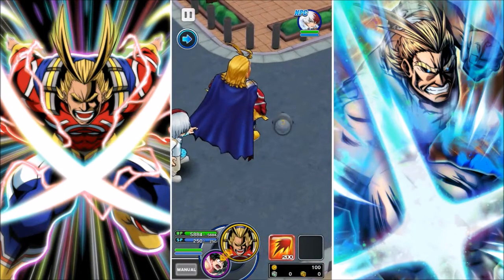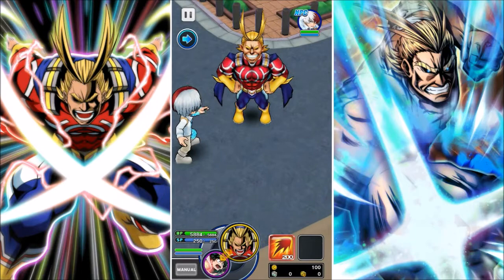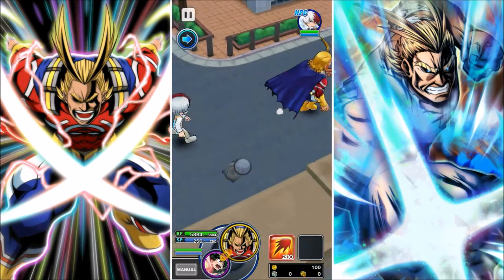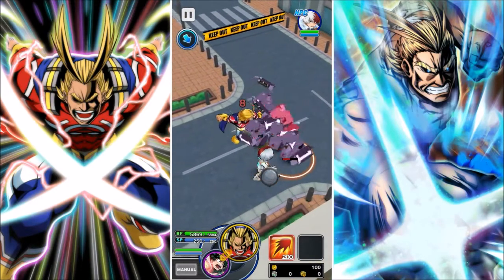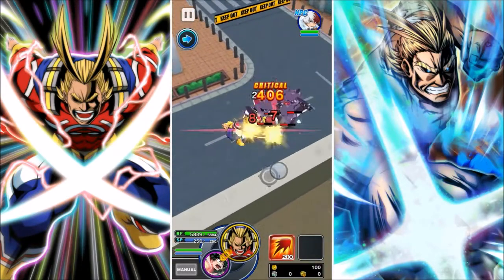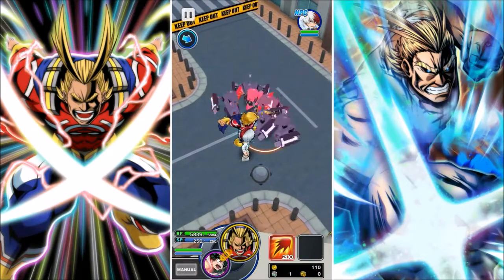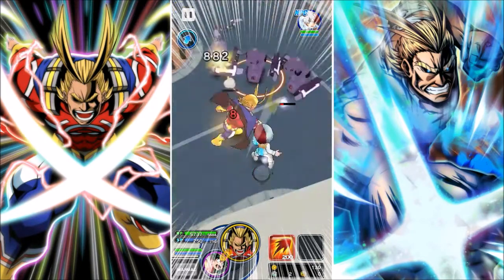Okay, so this is the last All Might. I think that it was called Silver Age or Golden Age — one of the two, like in comic books. We're going to finish off the rest of this map. This is one where you can hold it — you see this? This is what it means by hold: you can charge the attack and then let out a good smash. I wish more characters had something like this. But you can get staggered out of it, which is a shame.